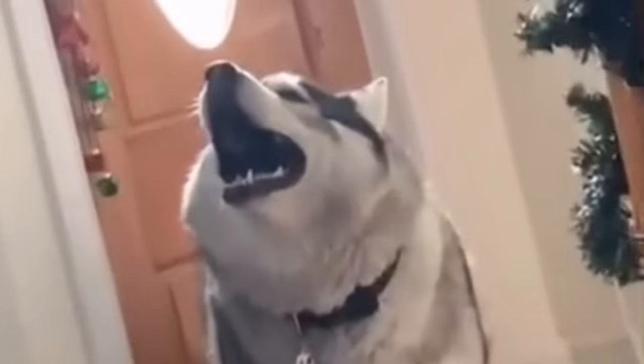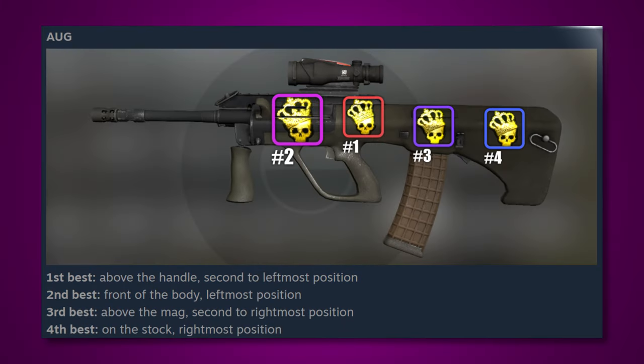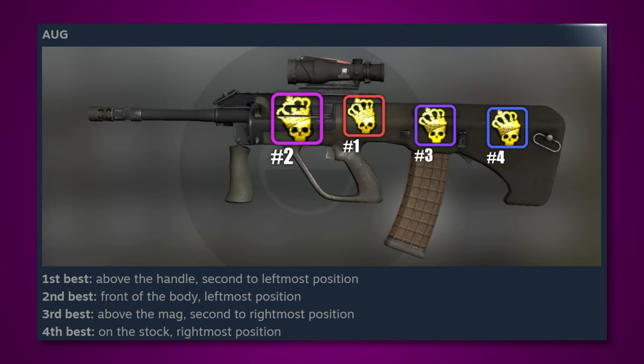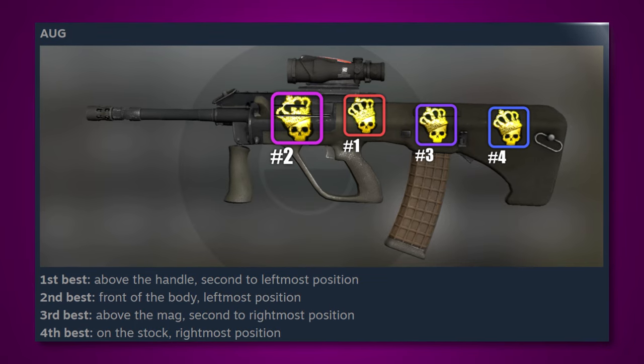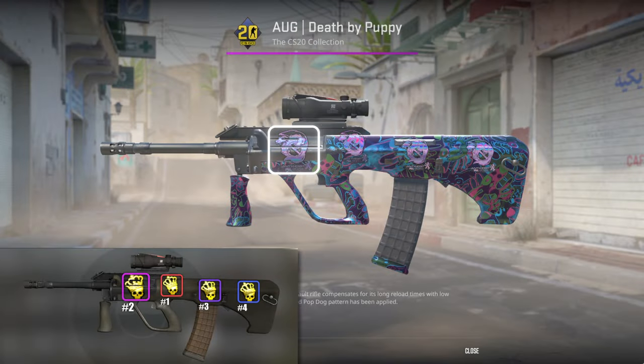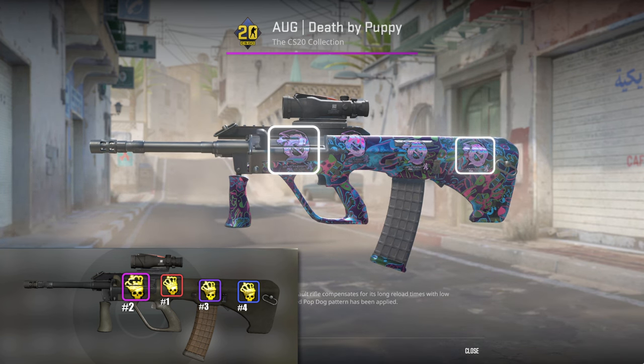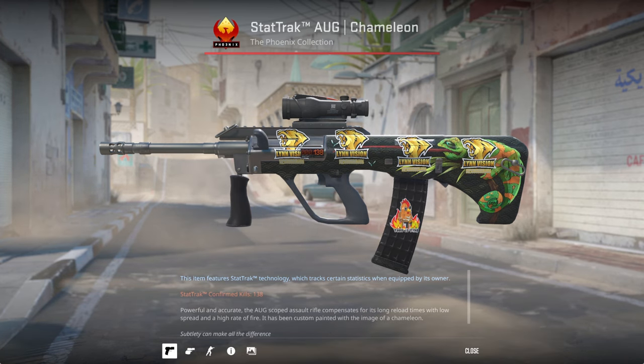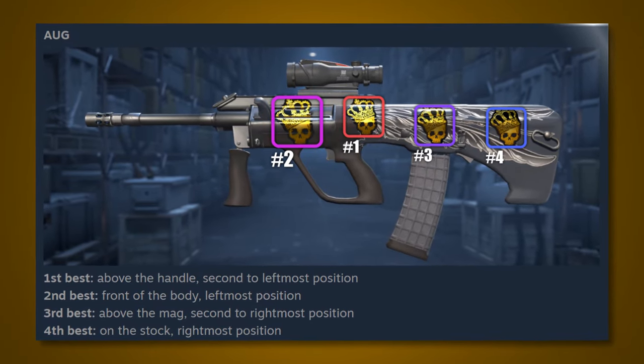Next up, we have the AUG. In CSGO, slot number 2 was sizably bigger than the other 3. According to the ruler tool in Photoshop on the Outsiders holo from Antwerp 2022, slot number 2 was 27 pixels taller and 24 pixels wider than slot number 4. In CS2, however, as you can see clearly on this 4x Linvision craft, all 4 slots are the exact same size. Again, this is inaccurately represented in the new guides.